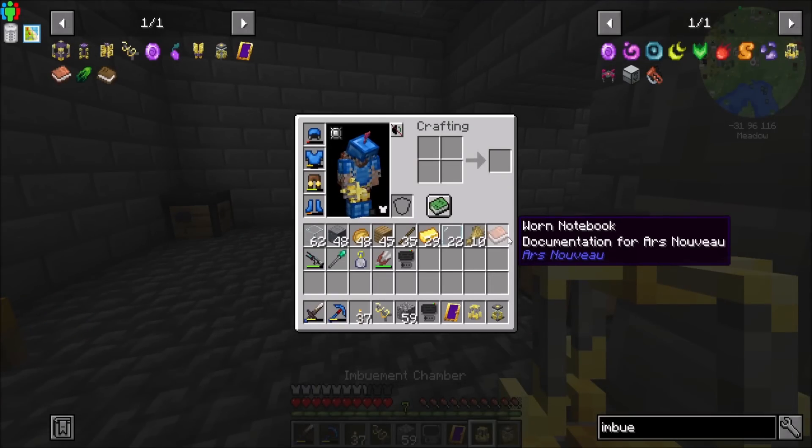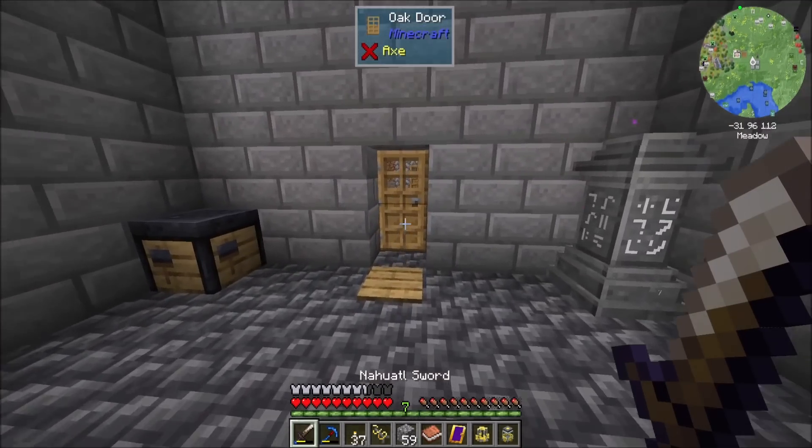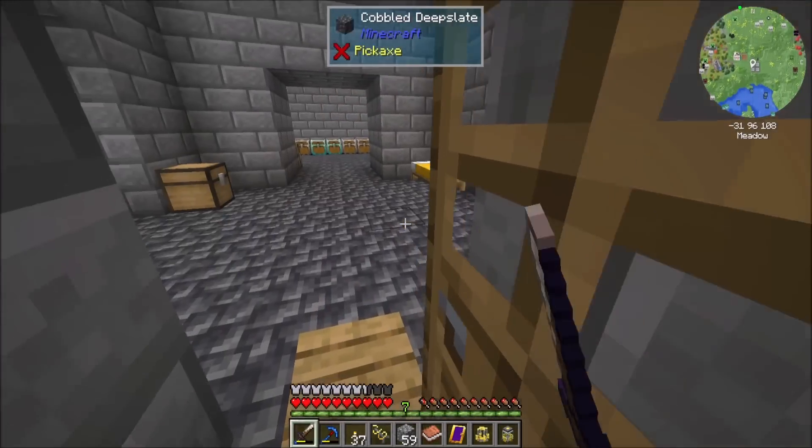Last episode we started looking at the Worn Notebook here, which shows us many of the resources and things that we need to do to progress through Ars Nouveau. And since it's nighttime, I'm going to sleep.